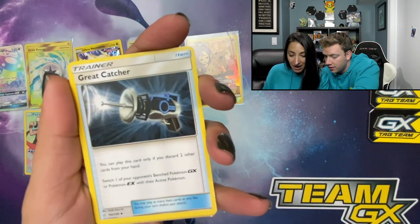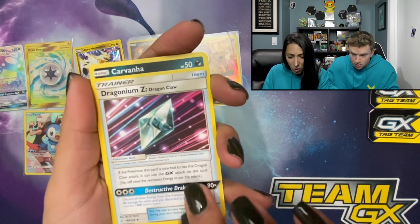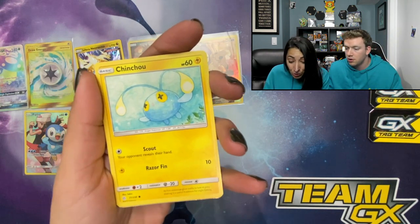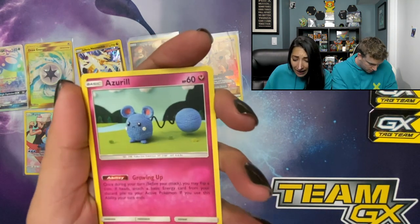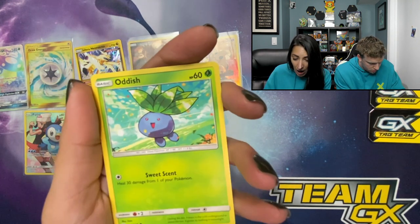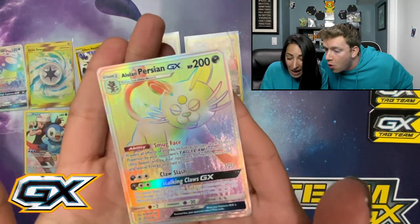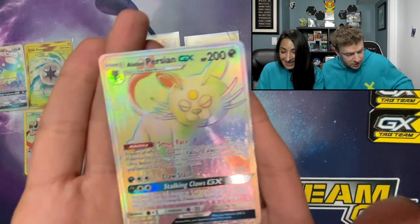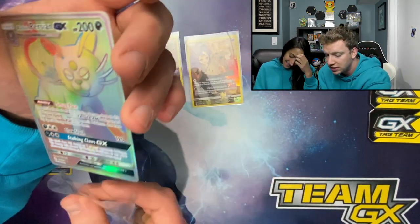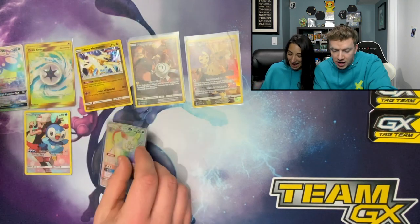Let me move my cards out of the way. Great Catcher — put them over here. Dragonium Z, Carvanha — oh, what is this? It's so cute! Chinchino! Oh I love it! And that one — it's so cute. I got an Alolan Persian GX — Alolan Persian, that's a hyper rare! Look at that, look how pretty! We both got hyper rares! Oh look at that — that's insane!